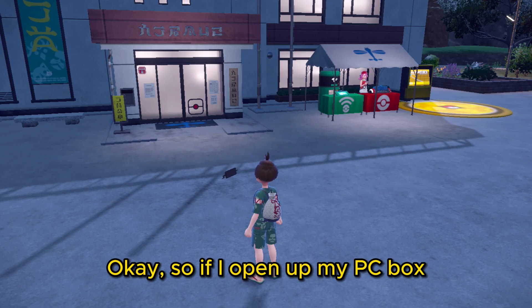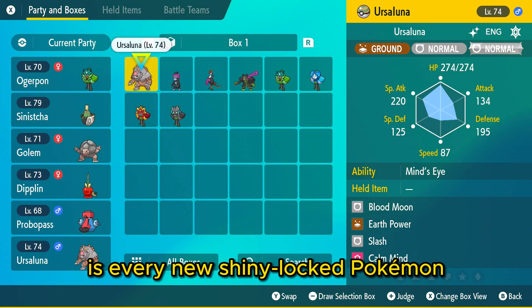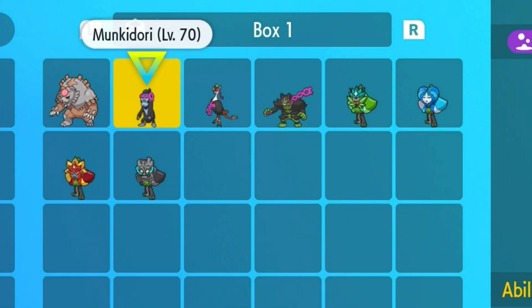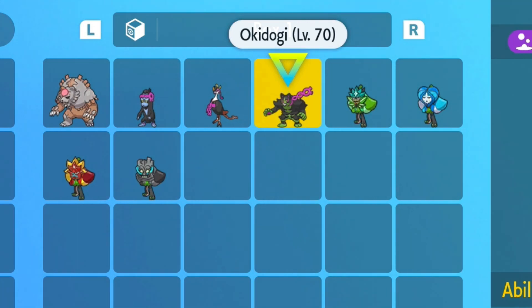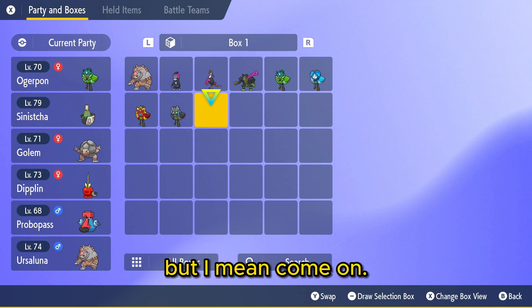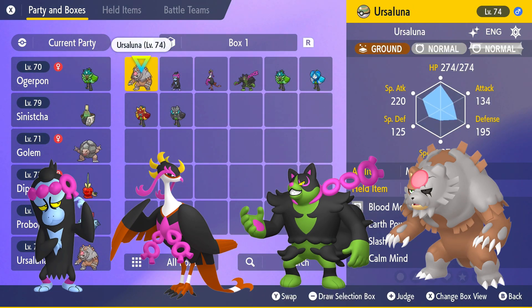If I open up my PC box, I should have all the Pokémon ready right here. This right here is every new Shiny Locked Pokémon. We have the Blood Moon Ursaluna, and then the Loyal 3 — being Munkidori, Fezandipiti, and Okidogi — and then Ogerpon and all of its other forms. I guess there aren't too many Pokémon, but it would have been so cool if we could have Shiny Hunted the Loyal 3 or the Ursaluna.